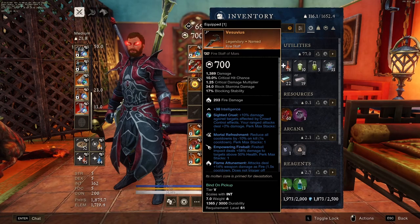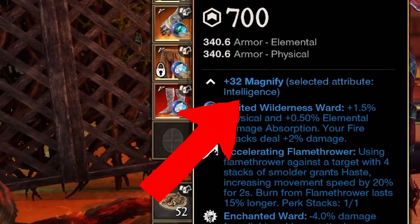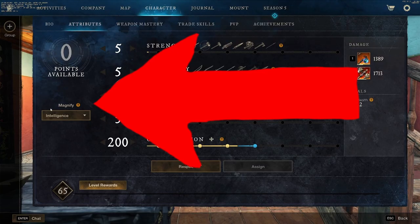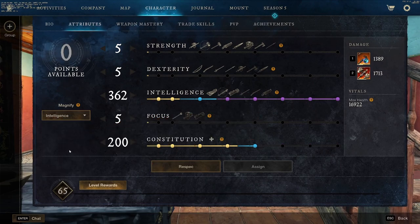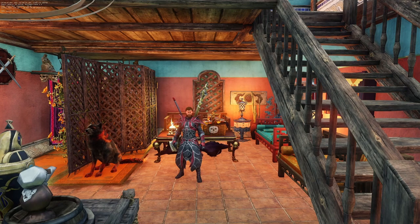While we're on the topic of stats, there are normal stats on an item like plus 38 intelligence, but then there's a new stat called magnify. If you go back into the character screen under attributes, you'll see on the left-hand side a thing called magnify. By default it's set to the highest, meaning whatever you put the most stats into, magnify will go to. They've updated this so now you can go to a drop-down menu and select what you'd want magnify to go to. That's more of an end-game, late-game tip.